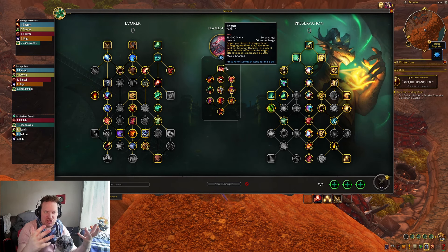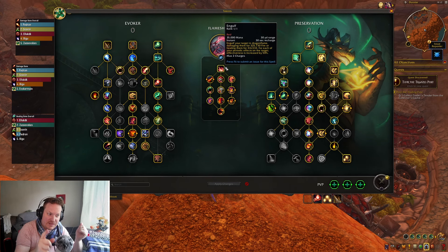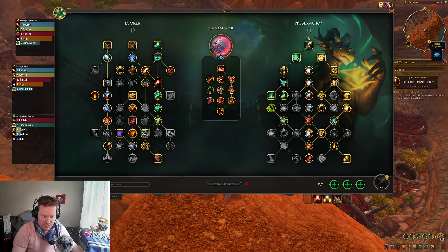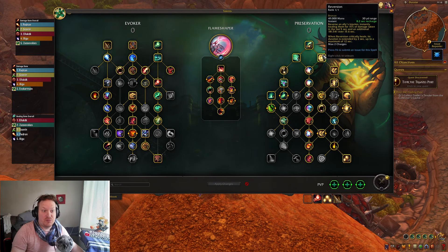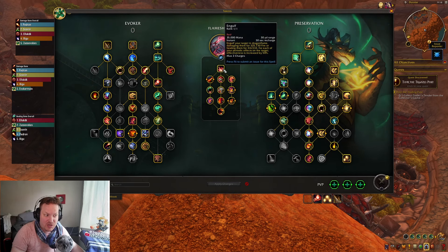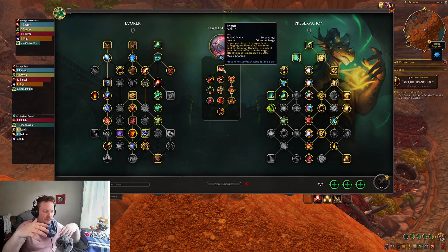Let's look at Flame Shaper. What does it actually do for you? It gives you Engulf — this is a new ability. It does either damage or healing if you target an enemy or an ally. It does quite a bit of damage or healing on its own, but for each periodic effect on the enemy, the damage and healing goes up by 50%. That's pretty cool considering what you can do with Preservation Evoker, which is that you can echo a lot of your healing spells — you can echo a Dream Breath, echo a Reversion.